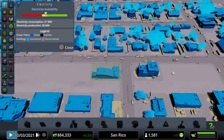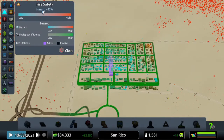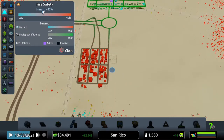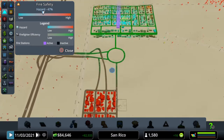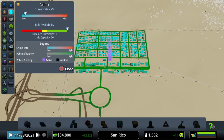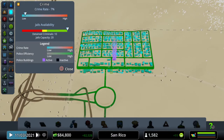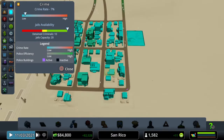So if we just touch on these briefly — if we go into info views, as you can see with fire, all the roads are green apart from the industry. So we probably will have to get a fire station down there as well, because the last thing we want is our power plant to burn down. And if we go across to police, again you can see all the greens are green, so everyone's covered apart from the industries.